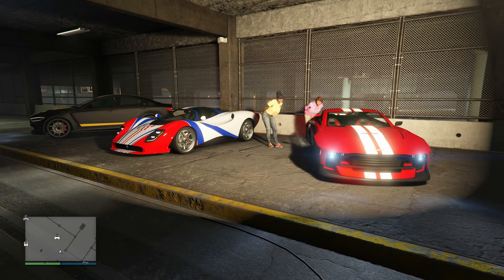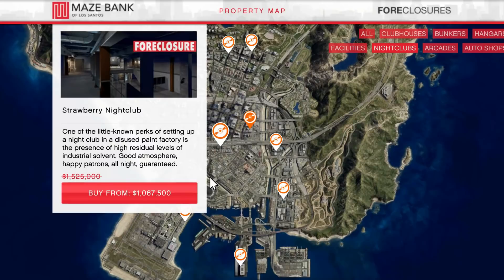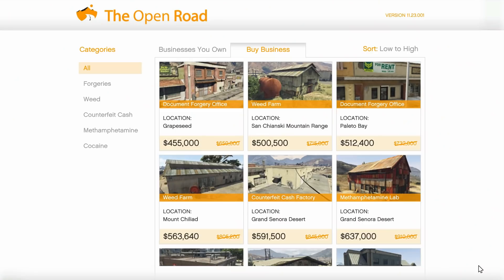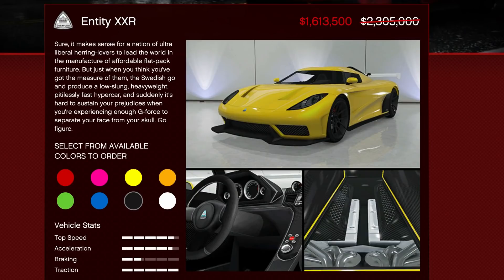The weaponized Ignis is going to be your HSW test ride vehicle. Then we have a new round of test ride vehicles at the Los Santos car meet location. Great discounts on properties — 30% off not only the biker businesses, but the bunkers, the nightclubs, the executive offices, and 30% off the Terabyte. If you guys don't own a Terabyte yet, you've got to do that — 30% discount, very good. Make sure you guys take advantage of that and get it into your money grind portfolio.